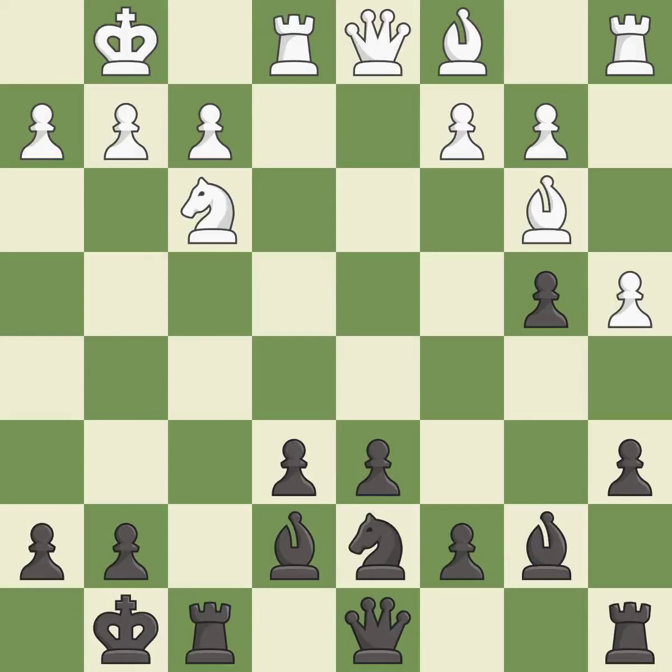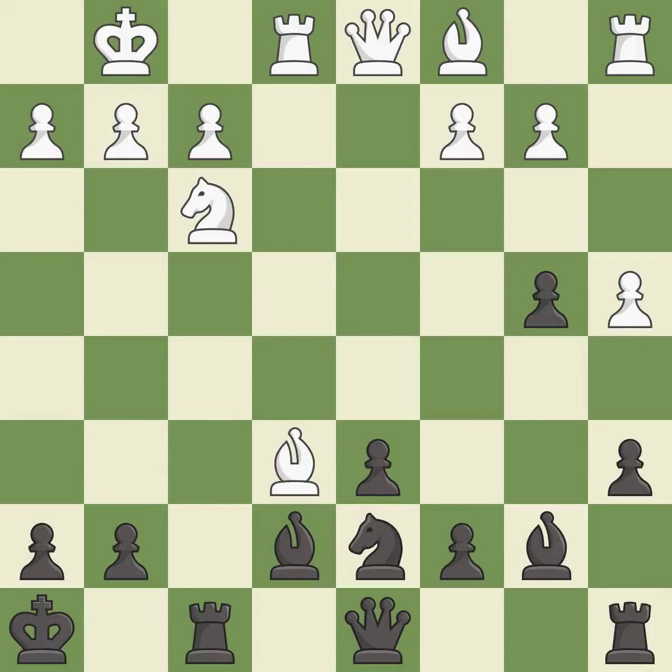This is the only move that works — it is a great move. This steps away from the checking bishop. This offers to exchange pieces of equal value. Only one move worked there, and this wasn't it — it is a mistake. This moves the bishop to safety. This threatens to double the pawns in front of the king. This offers an equal trade of pieces. This is the only move that works — it is a great move. This is an equal trade. This is the only good move.